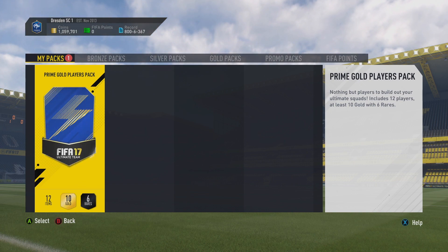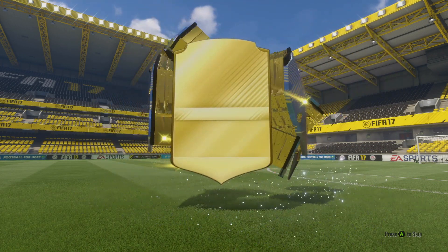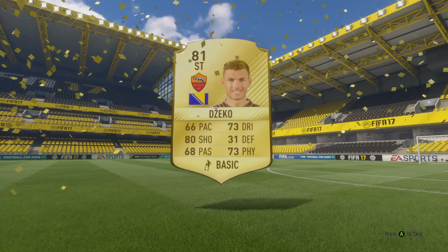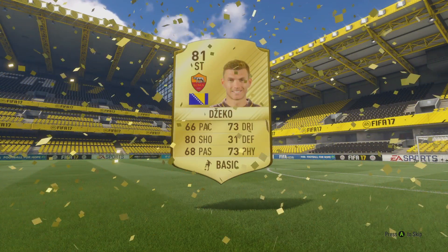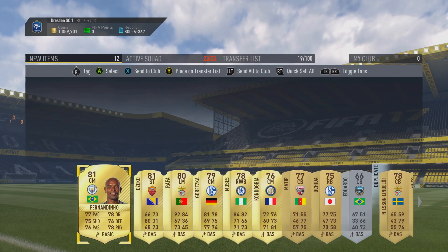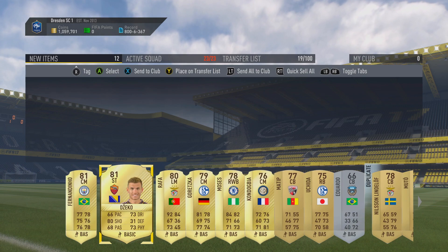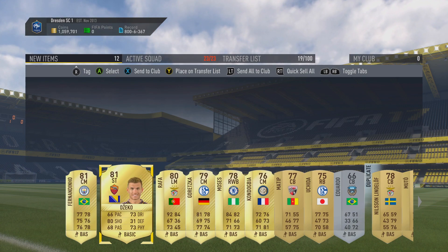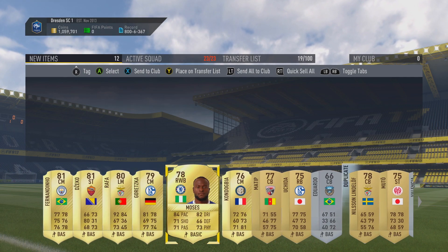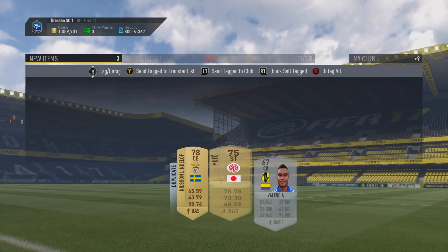Prime Gold Players Pack — last chance to get a Team of the Season today. No walkout, small flares again. I literally can't even remember the last time we got anything good. We get Edin Dzeko — I'm pretty sure I saw him in the TOTS drop, though I'm not completely certain. If he did get a TOTS, he's going to be a pretty good one. We also get Fernandinho and a Portuguese player, which is obviously good for the marquee match-ups. I'm going to stick everything into the club for now and sell off these duplicates.